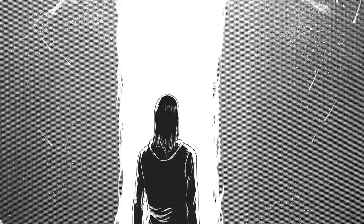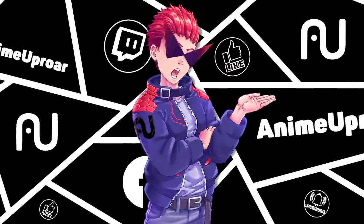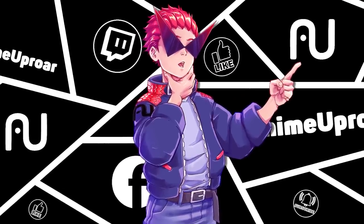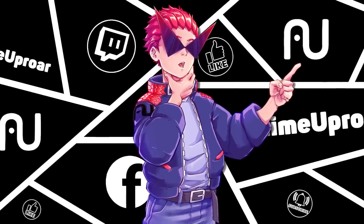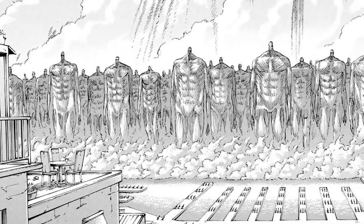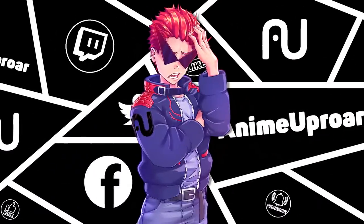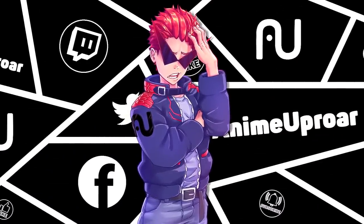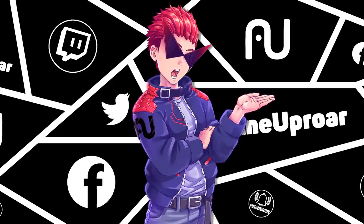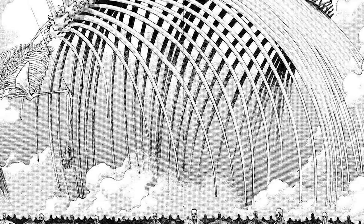This allows Eren to finally use the many overpowered abilities of the Founding Titan, including communicating telepathically with all Subjects of Ymir through the Paths, changing the very biology of every Eldian — making them sterile, altering their bodies to fight off diseases, or even removing all Titan powers. Eren then initiates the Rumbling, and millions of Colossal Titans within the walls on Paradis set out to destroy everyone and everything except the island of Paradis itself. Perhaps the single creepiest thing in all of Attack on Titan is Eren's Founding Titan form — a massive skeletal, spider-esque monstrosity that towers far above even the Colossal Titans.